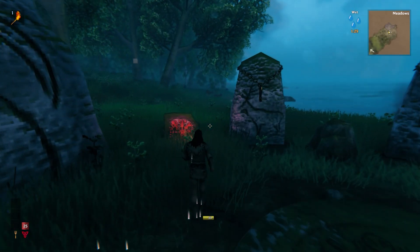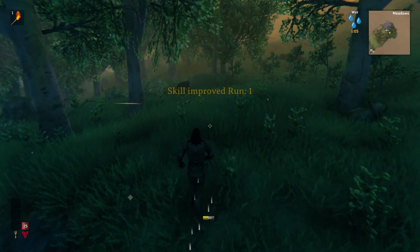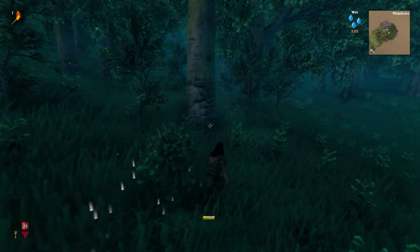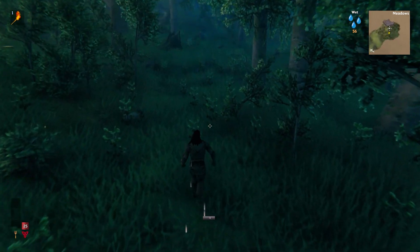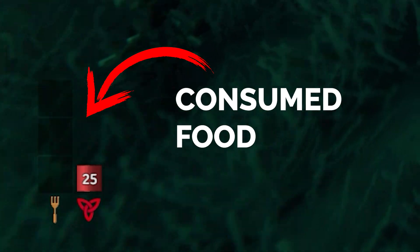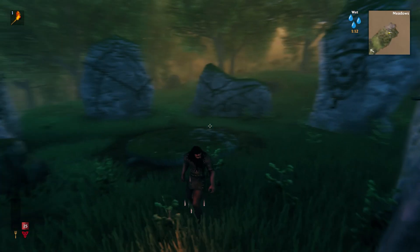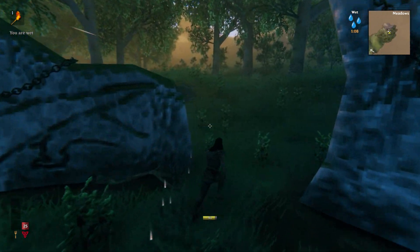The first boss's runestone is always at the sacrificial stones, so go ahead and click on it. Now let's cover the basics. Unlike most survival games, you won't go hungry or thirsty. To begin with, you have two core stats: health and stamina. The three blank blocks above those with the fork symbol represent buffs from consumed food — we'll dive into that in more detail shortly.